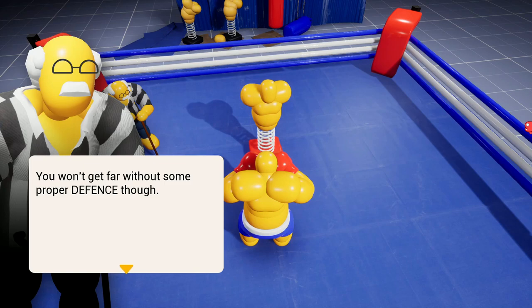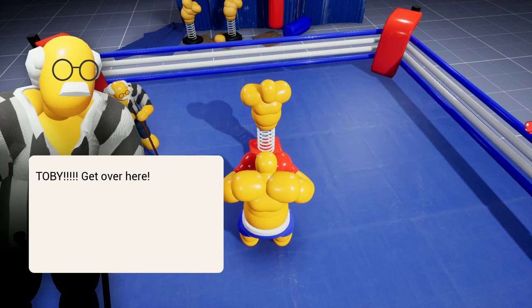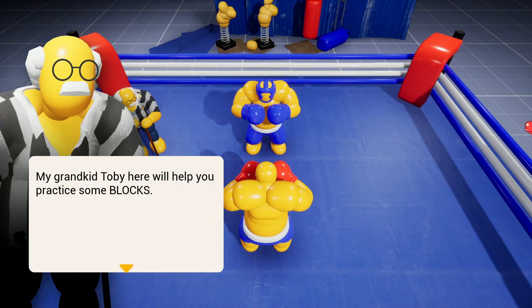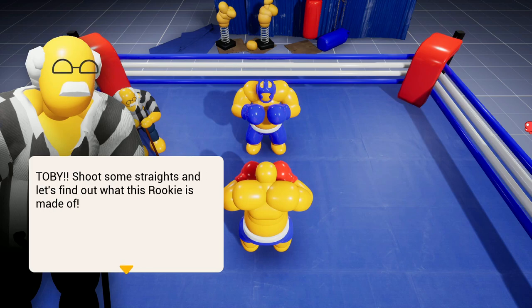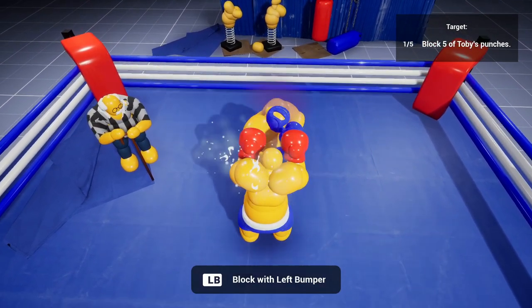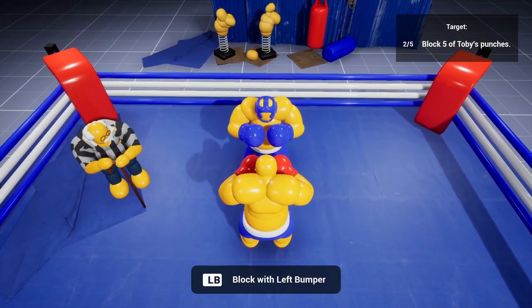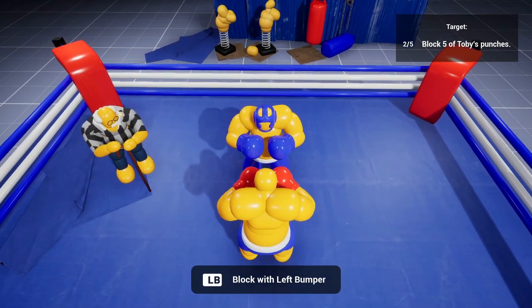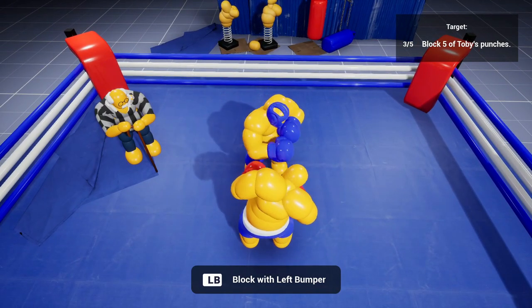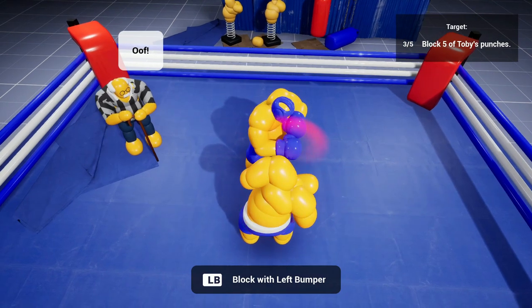You won't get far without proper defense though. Toby, get over here — who the hell is Toby? We got an opponent — it's his grandson. Toby here will help you practice some blocks. He'll shoot some straights and let's find out what this rookie is made of. Can't touch me, Toby — oh shit, you got me.